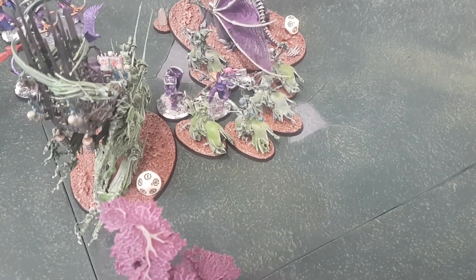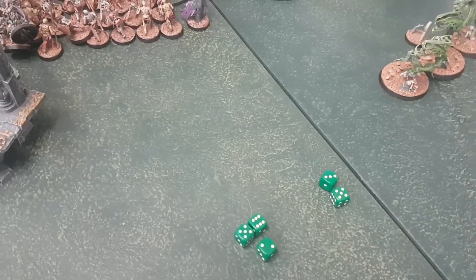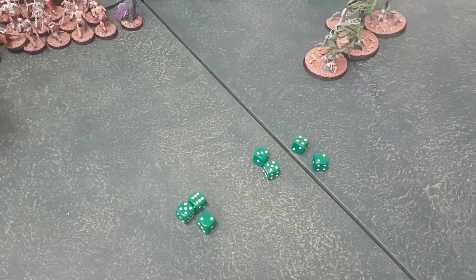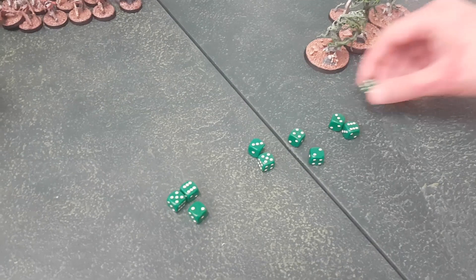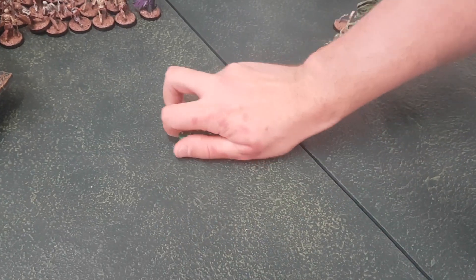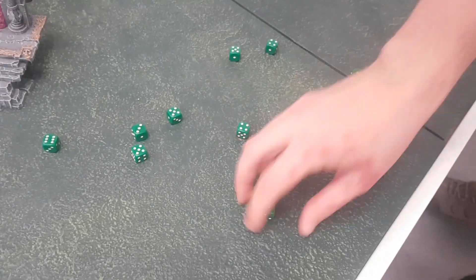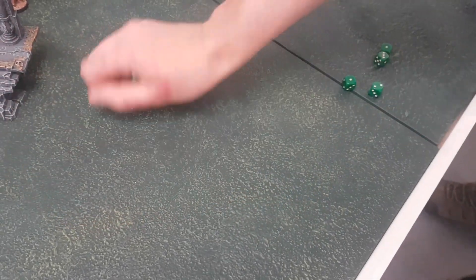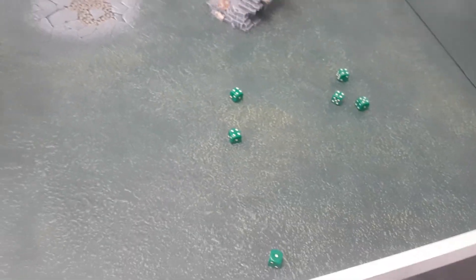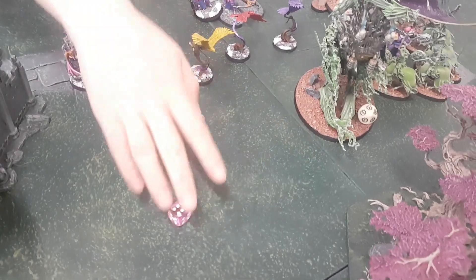The Hex Wraiths horses get their attacks — two each, fours and fives. A fair few misses. One wound gets through; Lucy passes it with Castellant's plus one armour save still active. The Mortis Engine goes next with its big stick against the Liberators: fours and threes, minus one rend. One wound gets through — Lucy passes. Then Spectral Force: twelve attacks, fives to hit, sixes are mortal wounds. Three mortal wounds land — kills one Liberator, leaves the Prime alive on one wound.